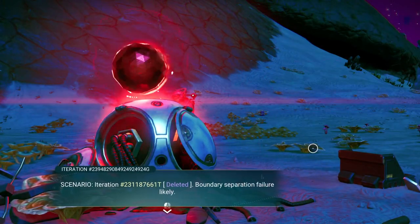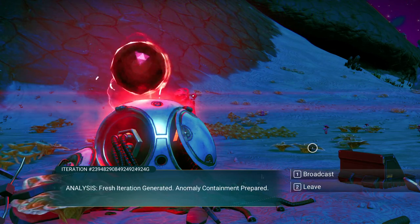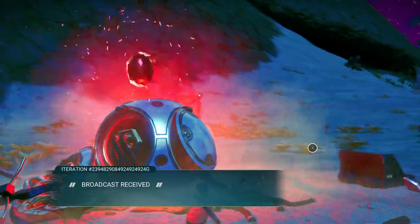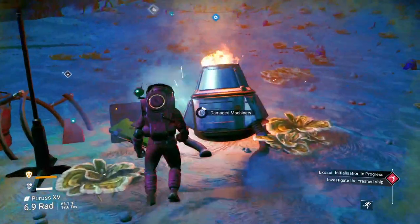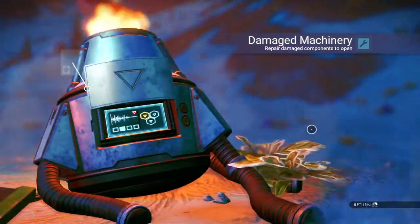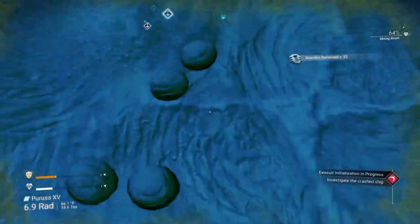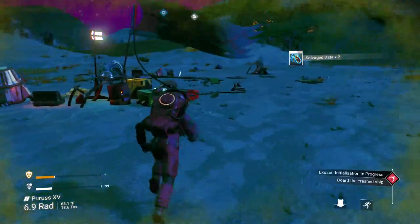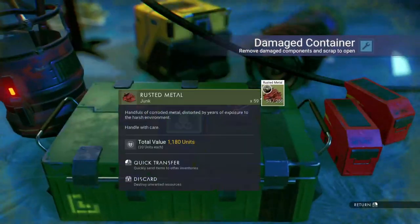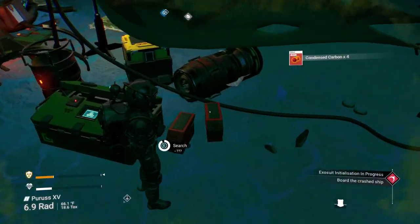Scenario iteration number deleted. Boundary separation failure likely. Fresh iteration generated. Anomaly containment prepared. Let's check out the damaged machinery — sometimes you get good stuff from them. Just nanites this time. We do have some buried technology, and you always can do it in first person. We're going to go ahead and grab the rusted metal.